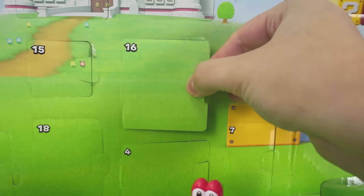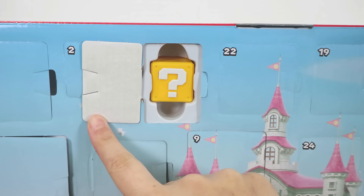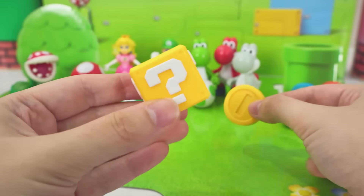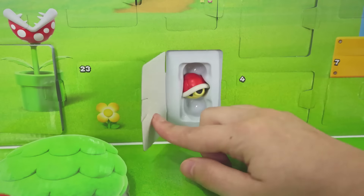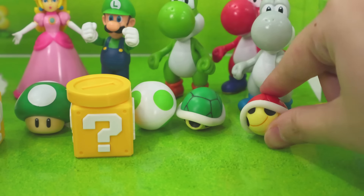Now 16 is right here! And 17! Yes! We just found another question mark! We found another coin behind 16! And another question mark behind 17! And they actually belong together! 18 is down here! Another shell! But this one is red! Let's place it next to the green one!